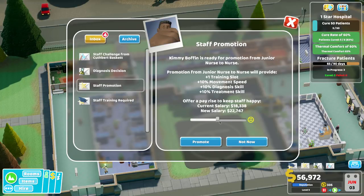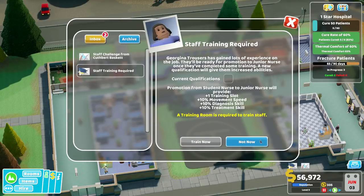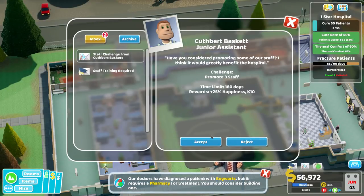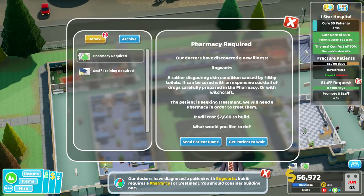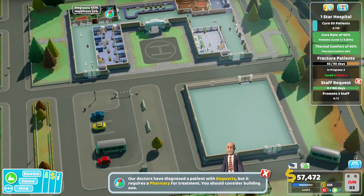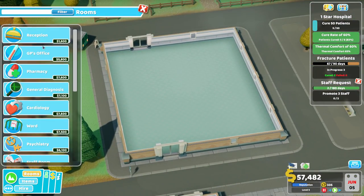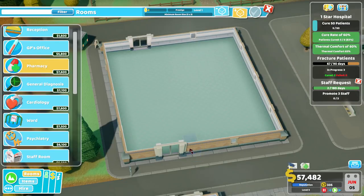I need to up my salary for these guys. Diagnosis decision — what's wrong with you? Send the patient for treatment, he'll be fine. I'm sure he'll be okay. He's got Voldemort, so we need a pharmacy. So I bought this area down here. What do I need in here? I need a pharmacy straight away, so maybe I should put that in as the top priority.